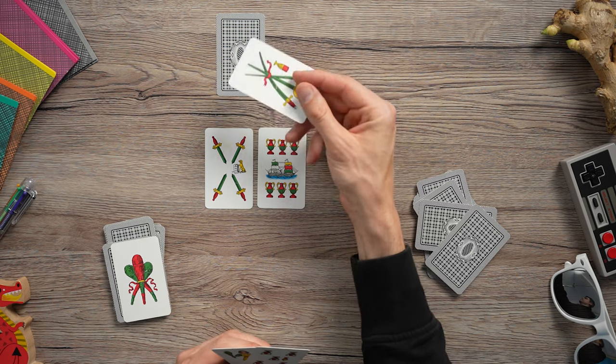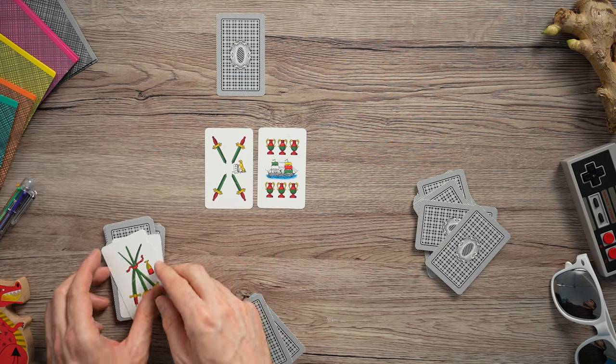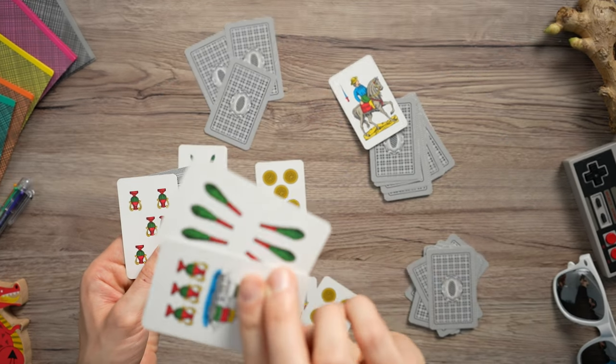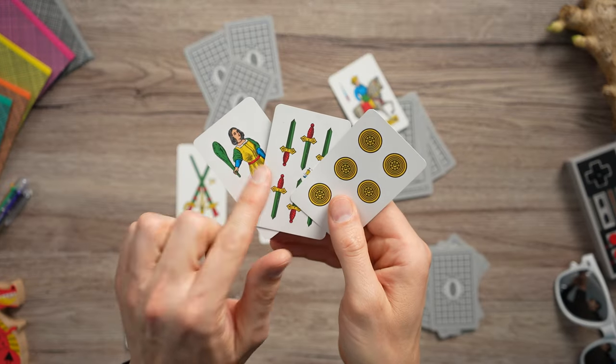My turn is done, and should the opponent have another 3 on their turn, they could steal back their pile and all of the cards I've collected as well. If you can mentally keep track of the cards that were played, you'll be playing Rubamazzo at an advantage. For example, if you know that two 6s have already been played, then you know it's safe to play the final two 6s and no one can steal your pile.